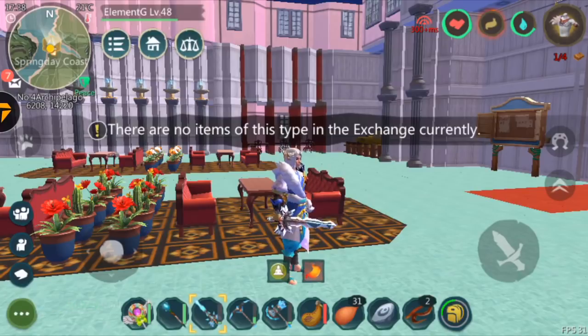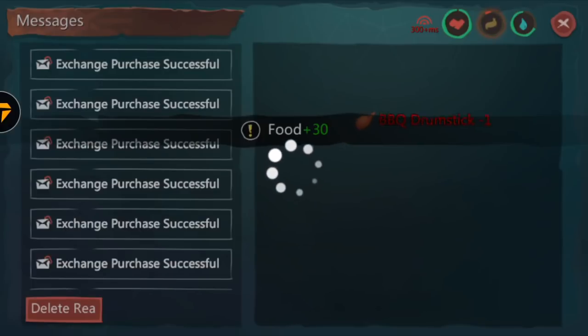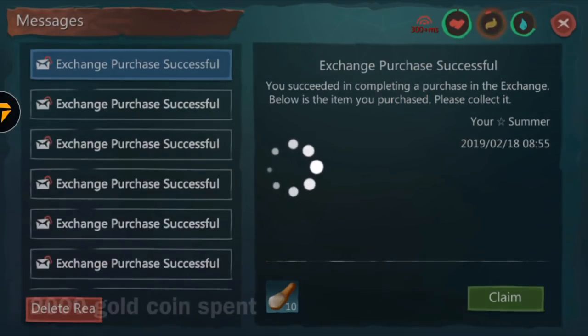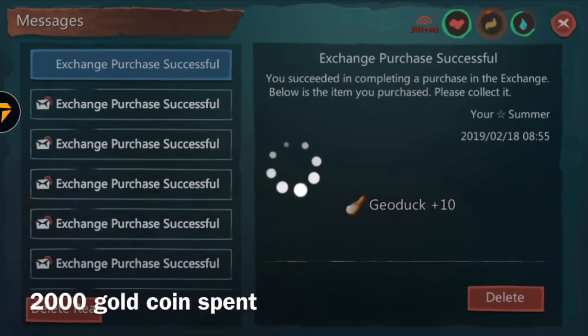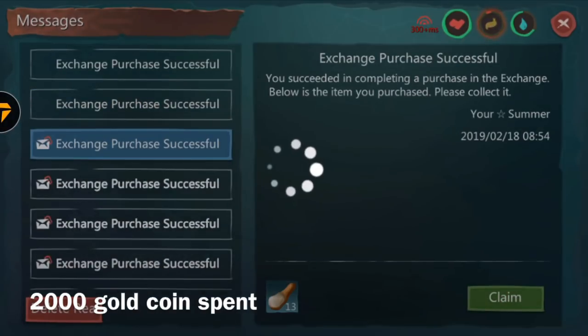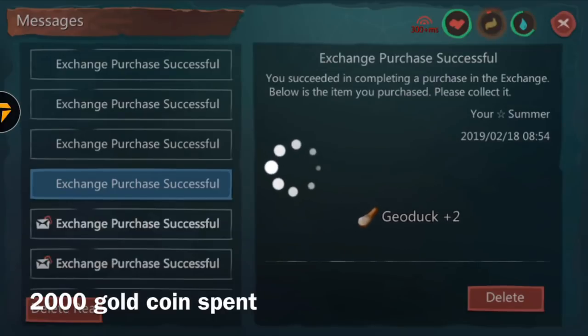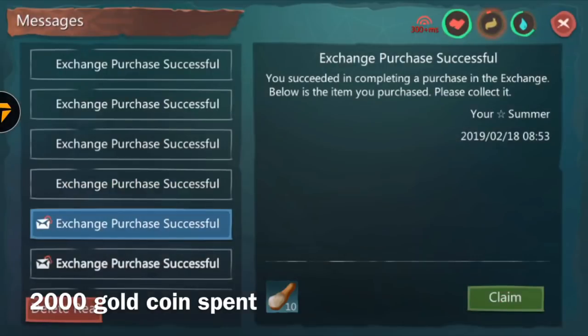There is no geodog online right now, as you guys can see. Now we'll go to our mail and start reselling the geodog. Mind you, we actually spent 2000 gold buying all those geodogs. You guys can do the calculation — we actually spent 2000 gold buying all that, and you guys will see how much you can make back. Not counting the bronze and copper, it's actually going to be like at least 2005 gold total that we spent.